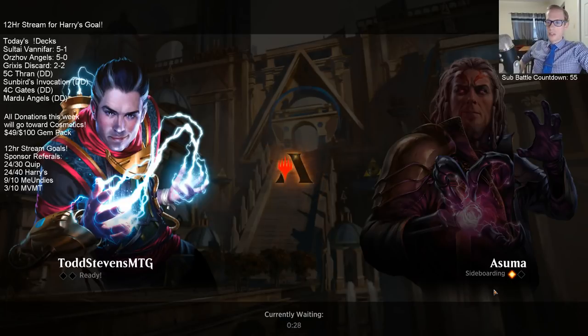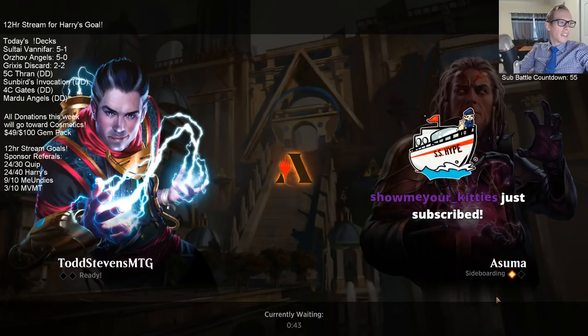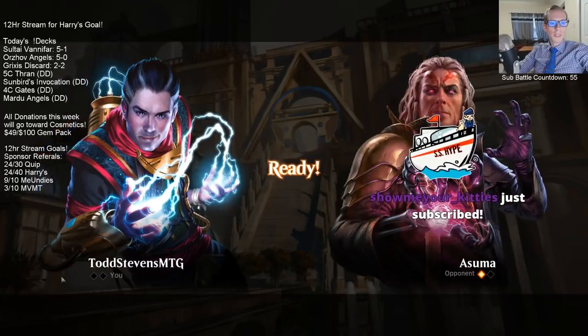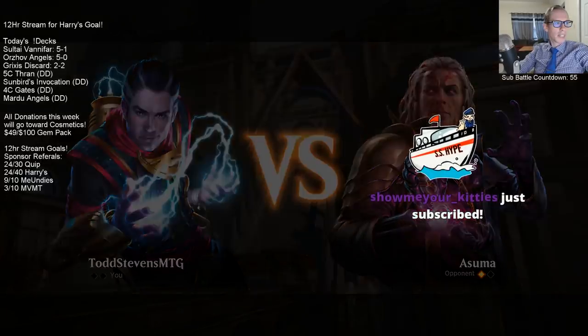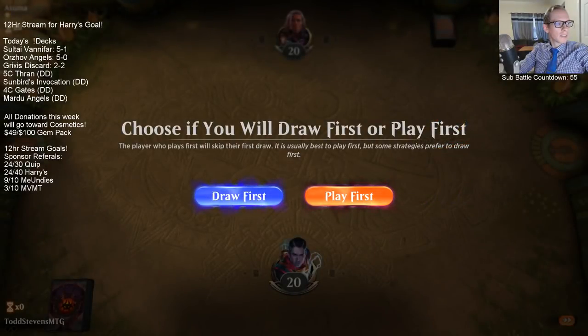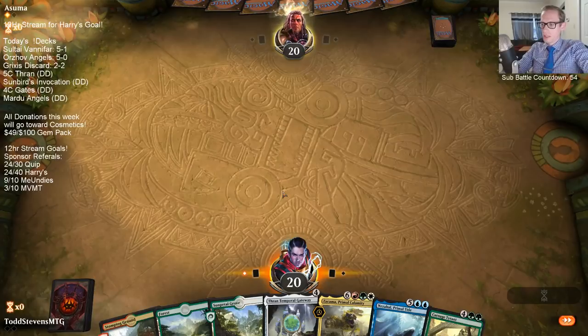Whenever you unlock a card style, you may choose whether you want to use the original version or the card style version of that card, and whichever one you choose, all of yours will be the same. You'll either use the playset of card styles or the playset of the original version. We need that sub block — that's what we're missing.